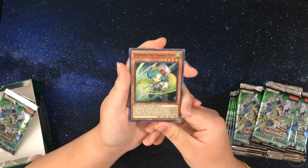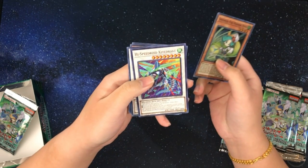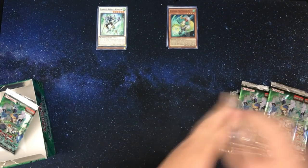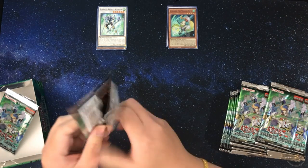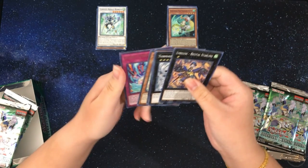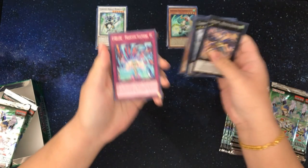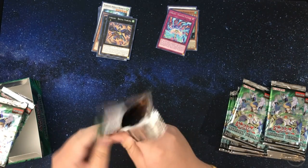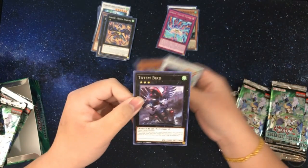We have a Speedroid Fyuki Modoshi Piper and a High Speed Kite Drake. I'm guessing that's the rare without the foiling. The rare is Lira Lusk Phantom Feathers. The rare is Totem Bird.